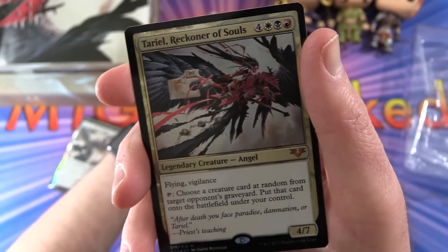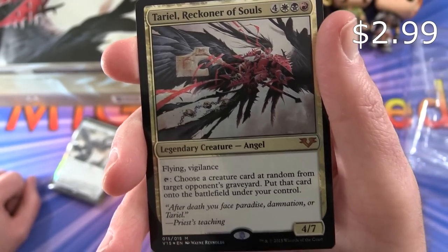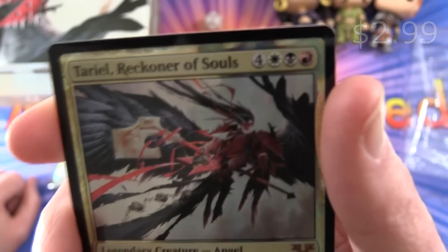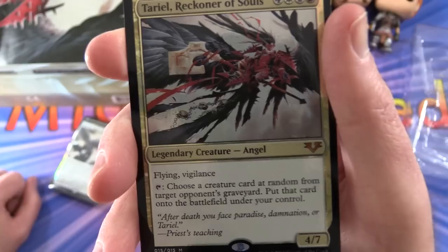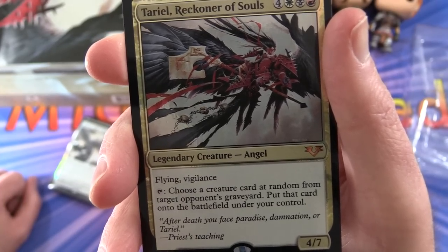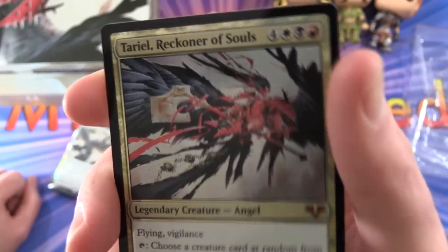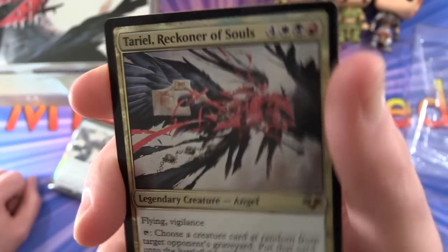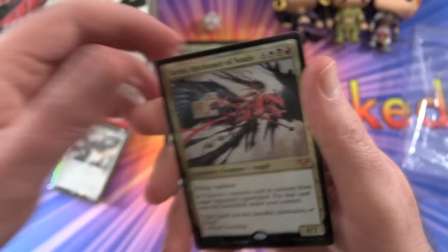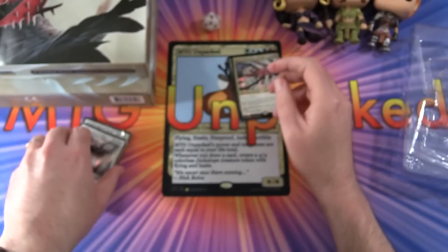Here we go — here's the one on the poster. Tariel, Reckoner of Souls: Legendary Creature Angel, 4/7 for seven mana, with flying and vigilance. Tap: choose a creature card at random from target opponent's graveyard and put that card onto the battlefield under your control. That's a fun ability — swiping those creature cards from your opponent's graveyard. So that is it for the first pack.